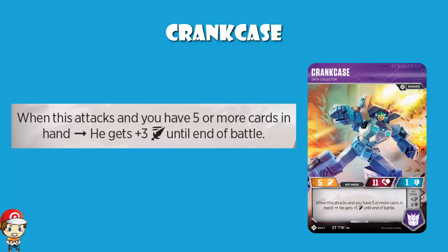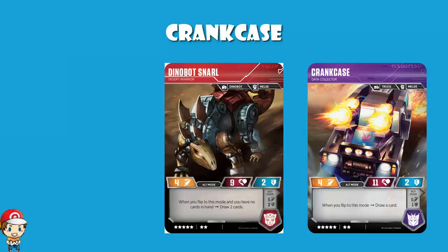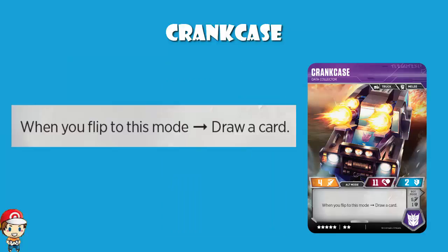One way we can actually do that is with the alt mode skill — when you flip to this mode, draw a card. And I like this, it makes me happy. There's no pretense, no mucking about. It's just drawing a card. We don't often get to just draw freely like that. Wave 1 Dinobot Snarl, when you flipped to alt mode, you got to draw 2 cards — but only if you had a 0-card hand. Drawing 1 isn't phenomenal, but being able to draw 1 with no other requirements on a 7-cost character, I'm kind of alright with this.